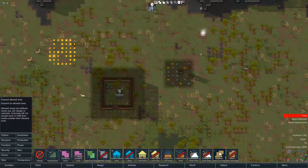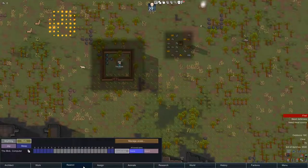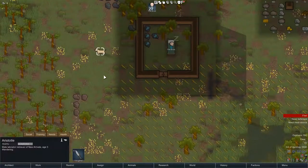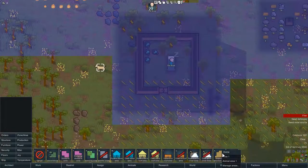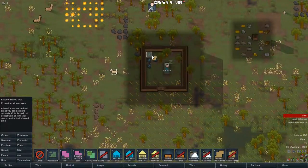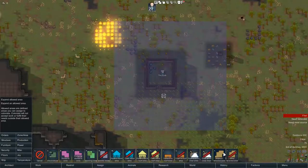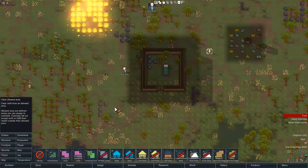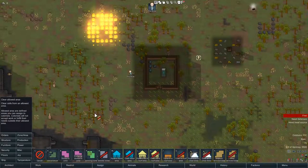Then we get to a zone I didn't know about for a long time - the allowed area. This is something you can do under Restrict and under Animals. I want Aristotle our dog to only have access to our animal area. I go in here, expand allowed area, then designate where the animal area is. If I only want indoors, I can do this and he will stay in there. I can also expand it further and he will go around there.